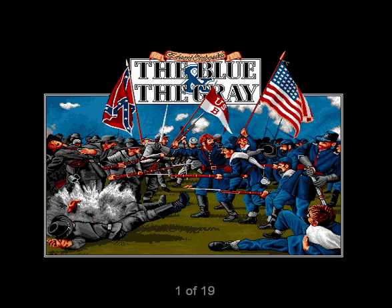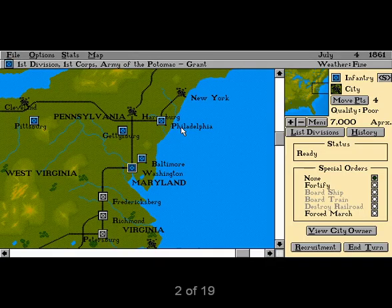On booting The Blue and the Gray for the first time, it's apparent that the gang at Impressions whipped their artists extra hard on this project. From the opening screen it looks good — better, almost, than a war game ought to. Special attention has been given to the design of the interface. Note the Windows-like pull-down menus, scroll bars, and Alt-key shortcuts. This makes controlling the game simple and intuitive.